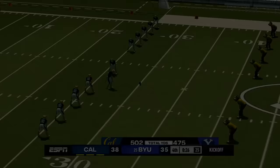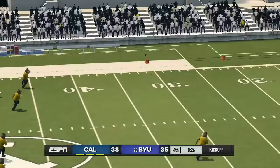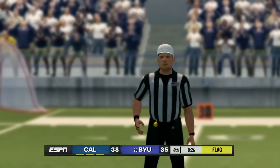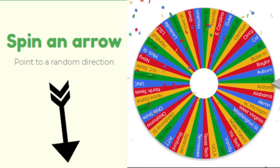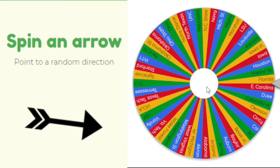Cal heads east to face BYU. Another onside kick for the game — Cal up three, BYU needs it but kicks it about 100 yards downfield and out of bounds. Cal wins and picks up some more land, continuing to win close ones.